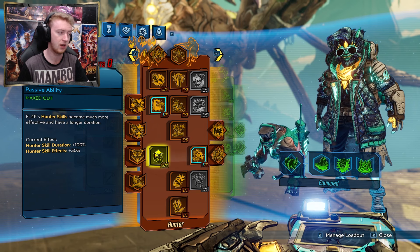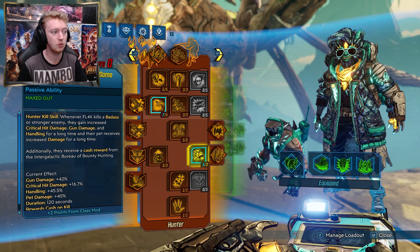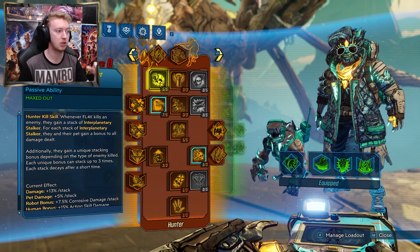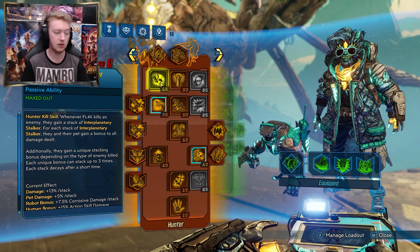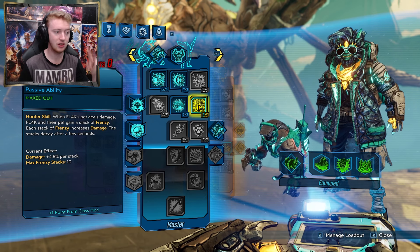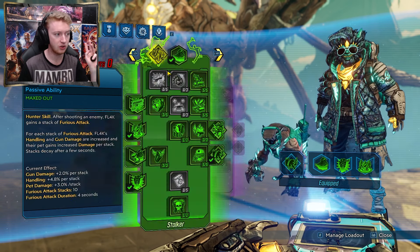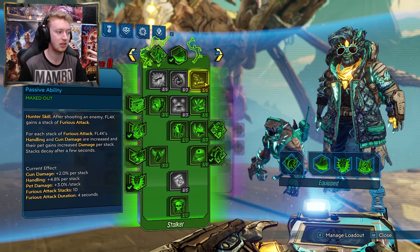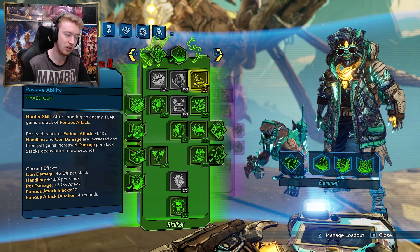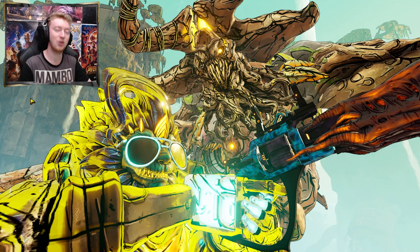The hunt skills are really useful — you boost them with Big Game and stack them using the Bounty Hunter class mod and Hunter Seekers before a boss fight. The Most Dangerous Game gives 42% gun damage and 16% critical hit damage at base. Interplanetary Stalker gives 3 stacks at 13% each — 39% extra damage. Frenzy in the blue tree is also a hunt skill boosted by Big Game, though only the pet can stack it. Furious Attack in the green tree gives 20% bonus damage at max stacks. Add it all up and that's at least 100–150% bonus weapon damage before you even fire a shot in a boss fight.